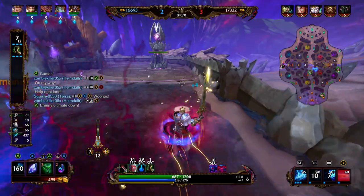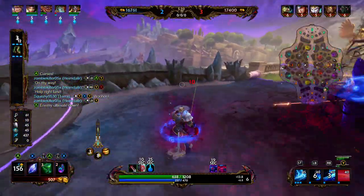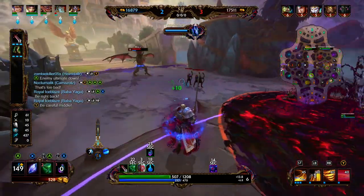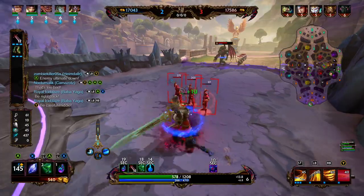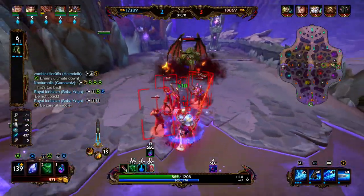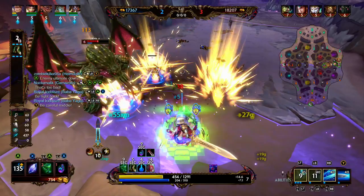A little tip with King Arthur: you want to try to land a basic attack in between each ability. It seems simple, but it can really up the amount of damage you deal. Whenever you hit an enemy with your blue 1, they're going to take increased basic attack damage. We're also knockup immune in our orange 3, so whenever Cthulhu dashed, we did not get affected — we just took the damage.